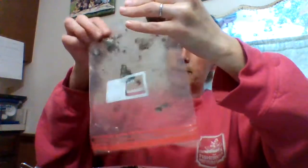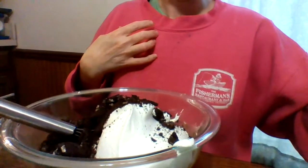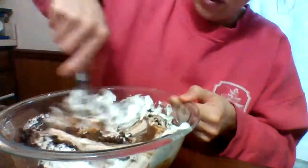You're gonna crush the whole entire pack of cookies. I had some pre-crushed so I'm gonna go ahead and add those in. Pour them in the bowl and dump them in — sometimes that white creamy part of the Oreo sticks in there. Here's what the inside of my bowl looks like now. I'm just gonna go ahead and mix those in.